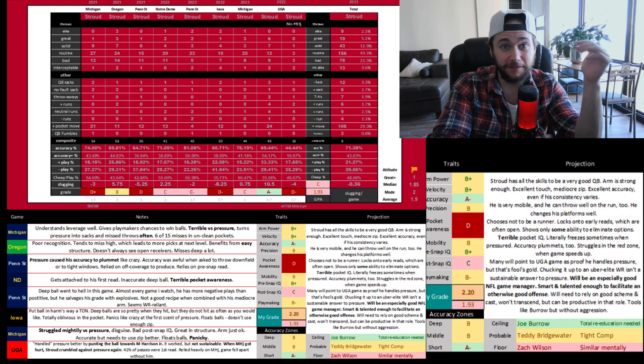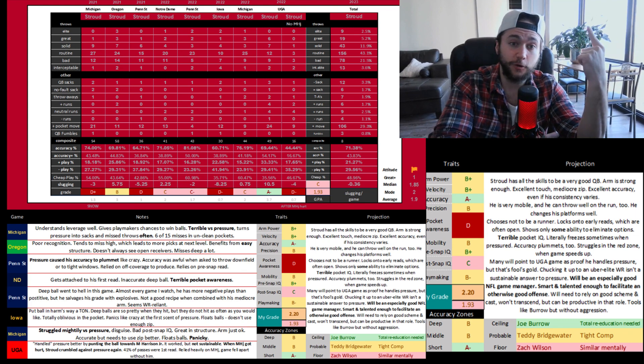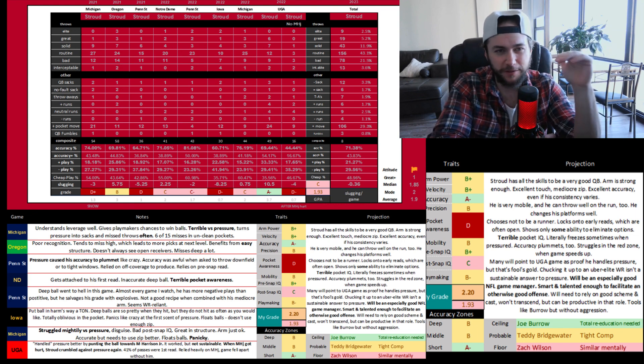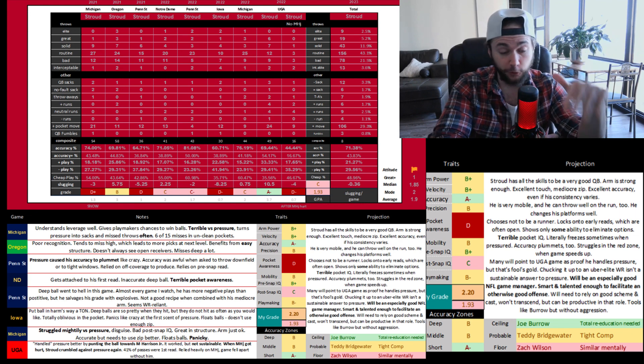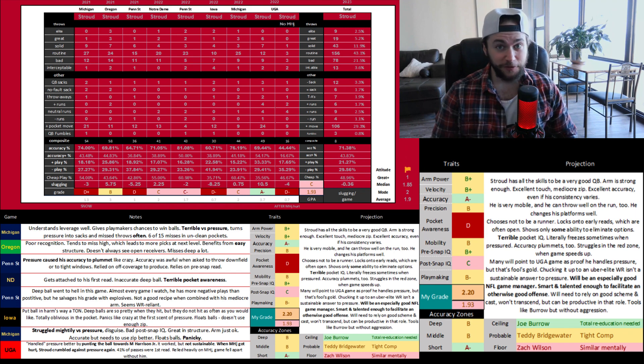My comp for him is Teddy Bridgewater, and I think it's a pretty good comp. Another really good comp I've heard is Jared Goff — but a little think is the same thing as Teddy Bridgewater before his knee fell apart. I think his ceiling is that he could be Joe Burrow, but remember I'm not as high on Joe Burrow as a lot of people are. And his floor — I think there's a real chance CJ Stroud could be a Zach Wilson type.